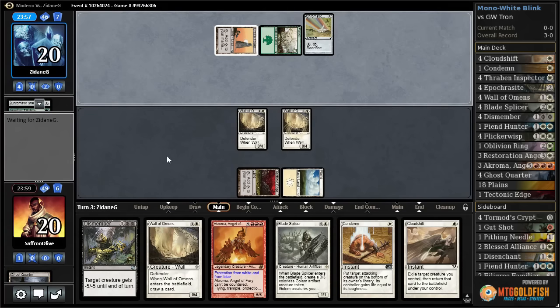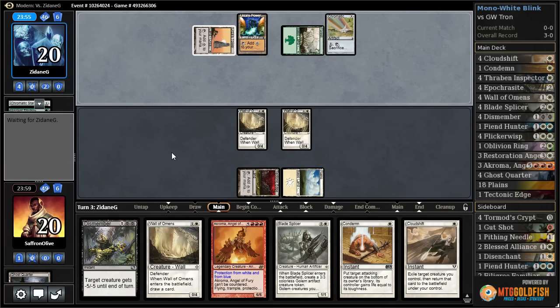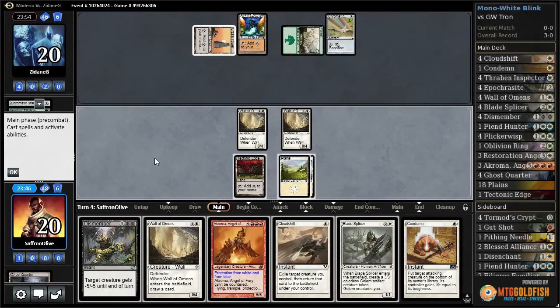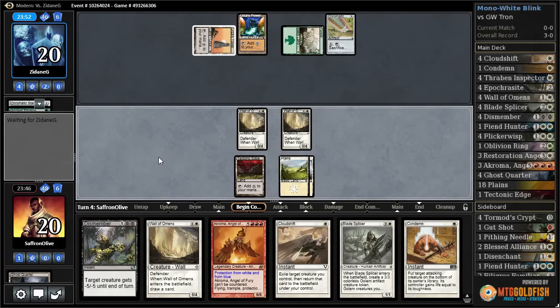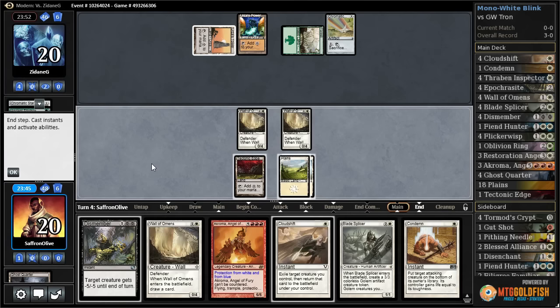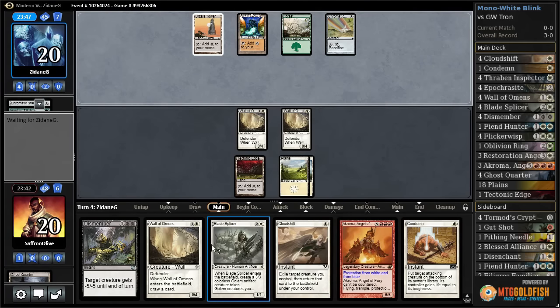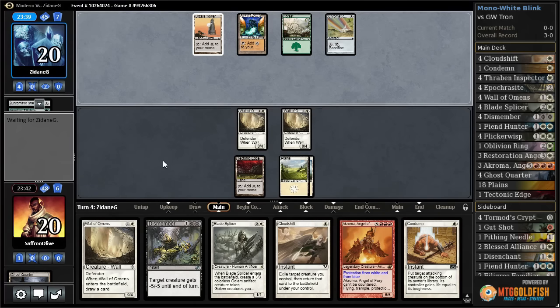It does not mean they won't have it in two turns. Opponent Sylvan Scryes, gets another Tron piece, gets a Power Plant again, plays the Power Plant. We'd like to draw another Ghost Quarter. We draw a Plains. I think what we gotta do here is see if our opponent gets Tron, then Tech Edge so they only get one turn with Tron, and then hope we can somehow survive that turn.